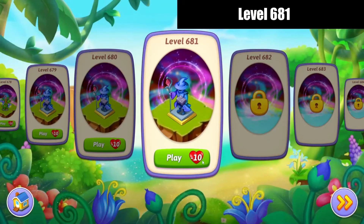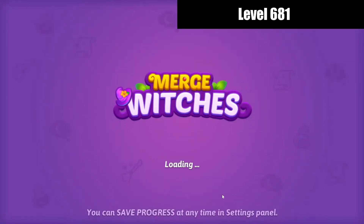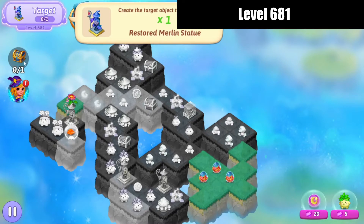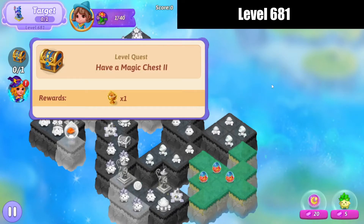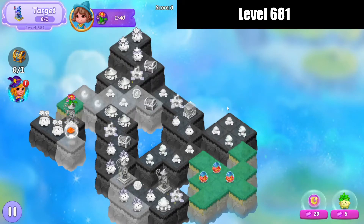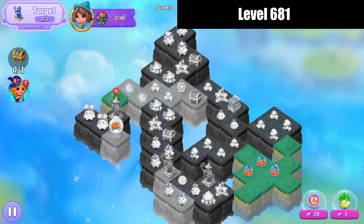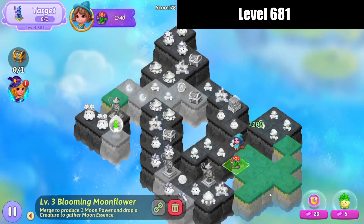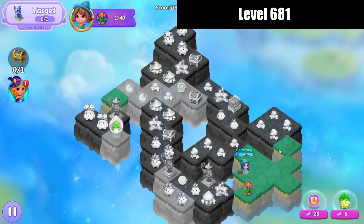Hello, Zucura here playing Merge, which is level 681. Let's check it out. The target is a restored Merlin statue trophy from having a magic chest. This looks like it's going to be interesting. We're going to merge those eggs, bring this flower over, and start harvesting.